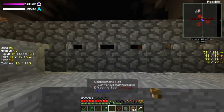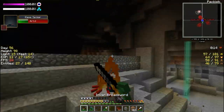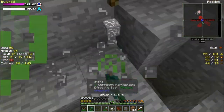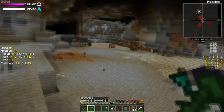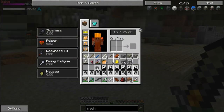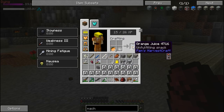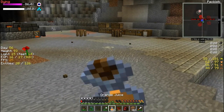That spider's probably gonna climb up here — yep. Die, cave spider, die! Now I need the poison to go away. Well, this is fun. Let's juice these oranges so I can get more out of them — orange juice, nummy num.